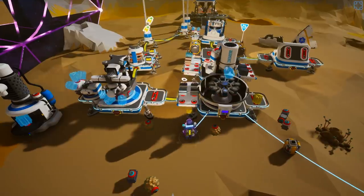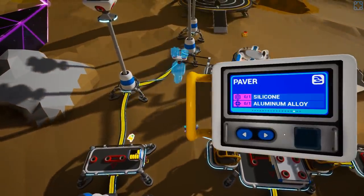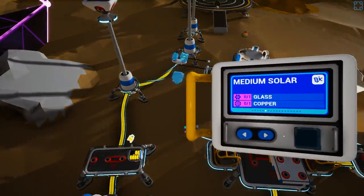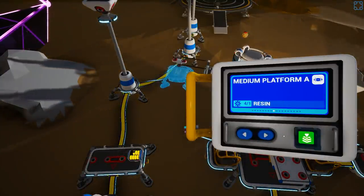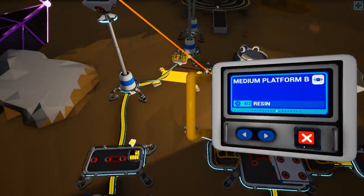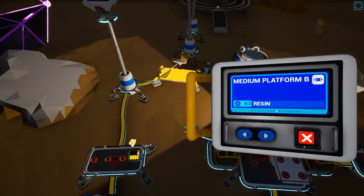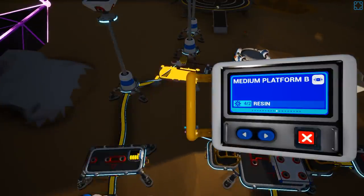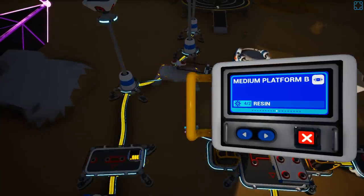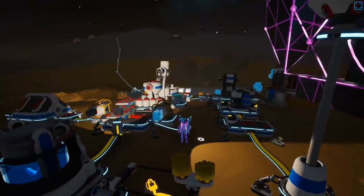What do I want to package? You said a medium platform right? I can't package a large platform or large storage - the only stuff you can package is the stuff that the small crafter can make. Should I not be looting stuff off of this current base? Yeah, go for it - we're not really going to be back here for any reason.